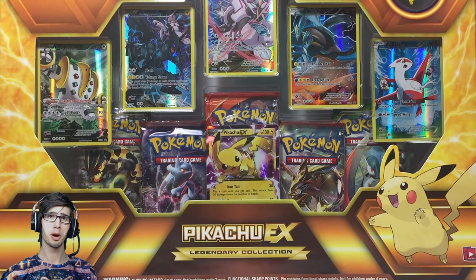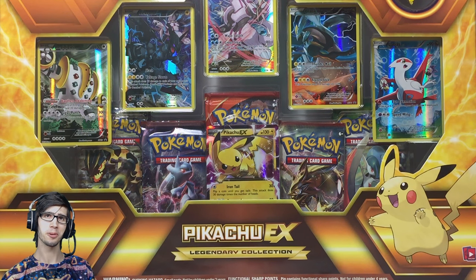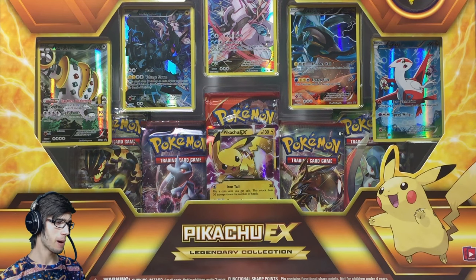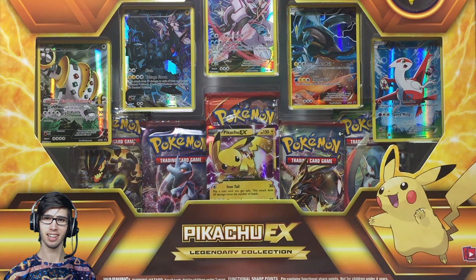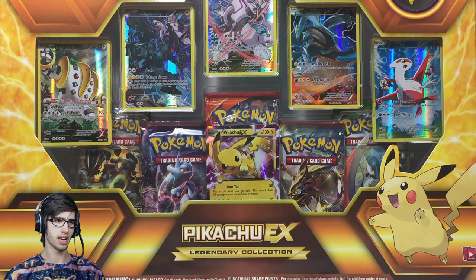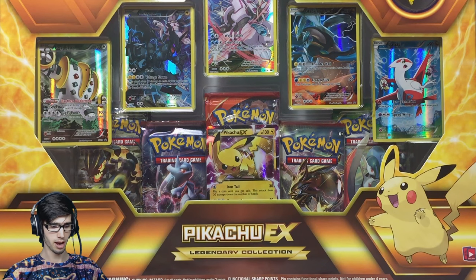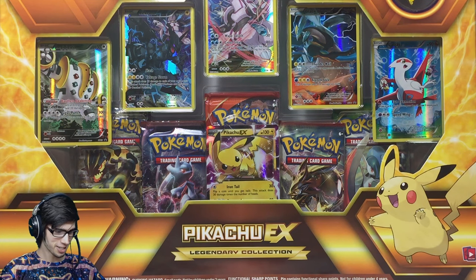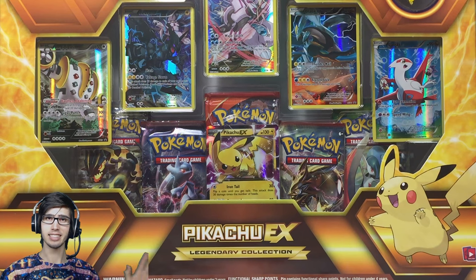What's cracking YouTube, my name's Brody and welcome to another Pokemon Trading Card Game opening. Today we're back with the Pikachu EX Legendary Collection. There are actually two Legendary Collection boxes released — you've got the Hoopa Legendary Collection and the Pikachu one. This week we're opening the Pikachu one, and within the next week or so we'll open the Hoopa one as well.